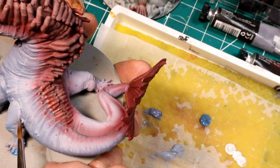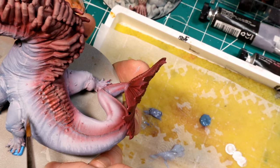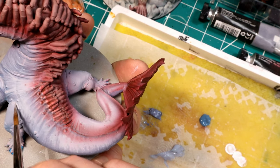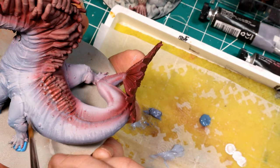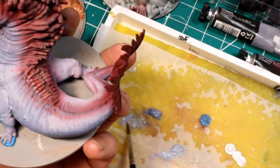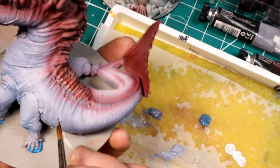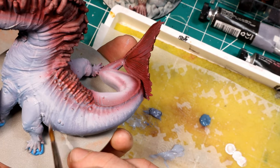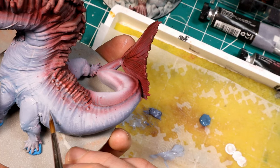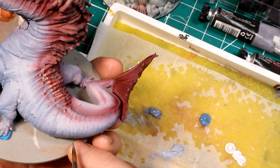Now we're going in with some pure arctic blue for our first round of highlights, after setting our shadow with that darker violet gray. On camera it shows up as kind of a light gray but it has more blue tones when you see it in person - it's a really cool color. I like to use this as my lighter gray on models.